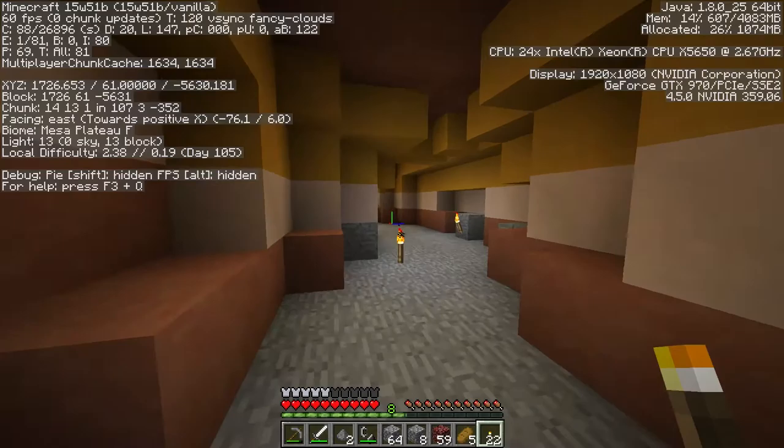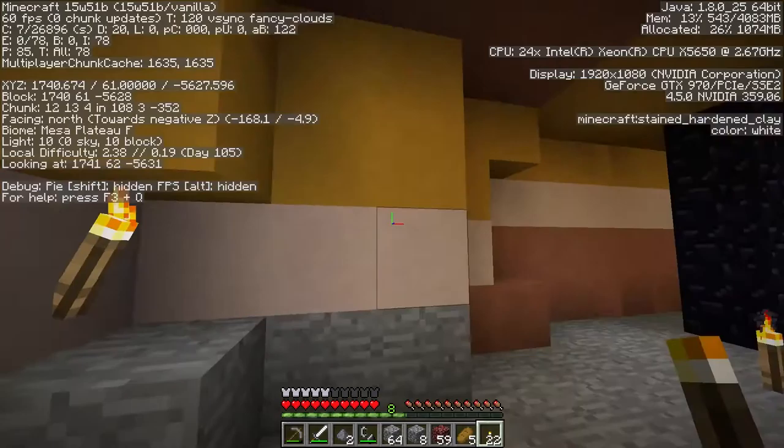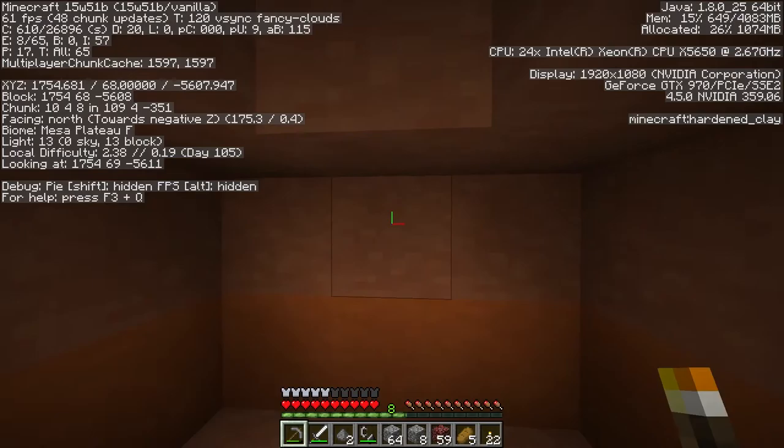Where are we? We are at 61. Mesa Plateau F. I have no idea what the F stands for. Should we dig up? Where do we want to dig up? This could be our base cave — a good little entrance spot. Let's say yes. Let's start digging.